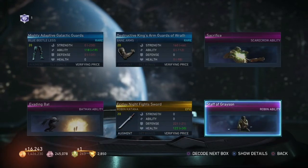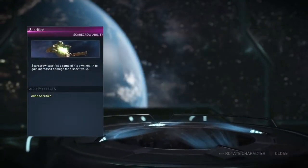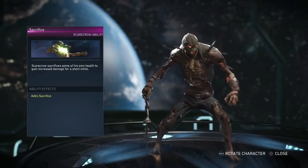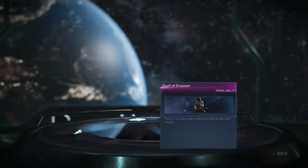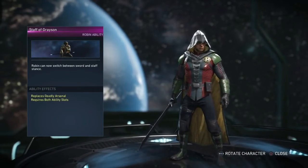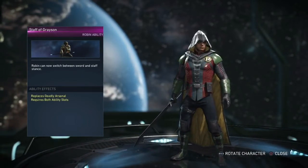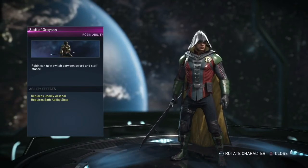Three abilities and the Staff of Grayson — oh my freaking god! Sacrifice: Scarecrow sacrifices some of his own health to gain increased damage for a short while. Staff of Grayson — oh my god, I know a lot of people want this ability. Robin can now switch between sword and staff stance. I am definitely going to pick up Robin now that I got this.